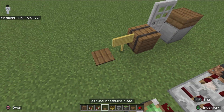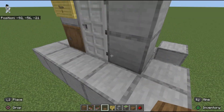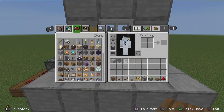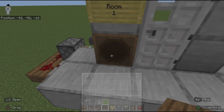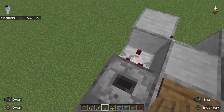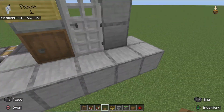The pressure plate goes between the door and the dropper — it opens the door and makes the key pop out of the dropper. Now we can test it. I have a room key in my inventory, so I put the room key inside the barrel, the door opens and lets me in. After I go in, the key pops out of the floor and goes right back into my inventory. The pressure plate lets me walk right back out the door.